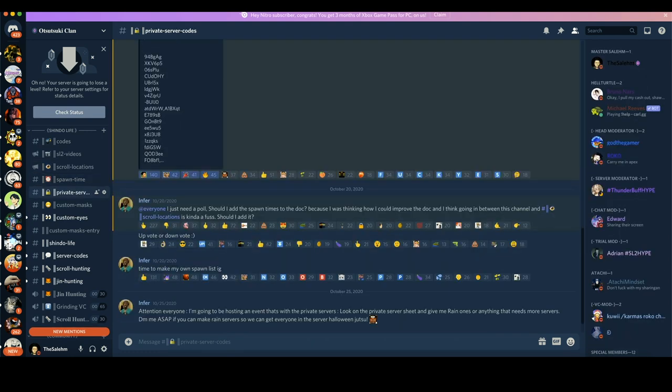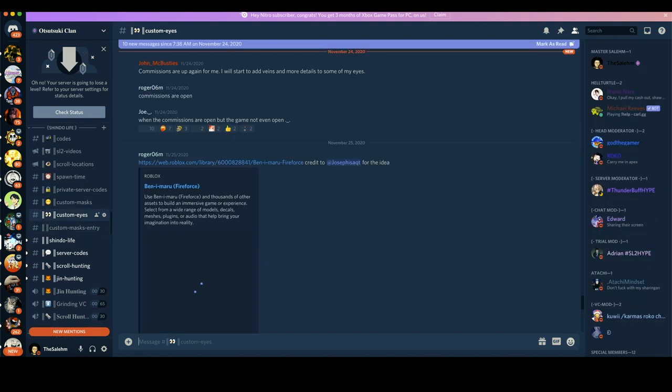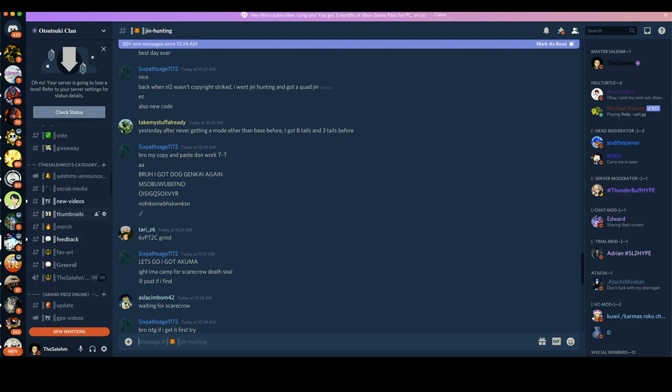We also have scroll locations channels, spawn time channels, hundreds of private server codes for those who can't afford the private server game pass. We also have custom master channel, custom ice channel, and many more useful channels including a hunting channel and all that good stuff. Join up the Discord if you haven't yet — first link in the description.